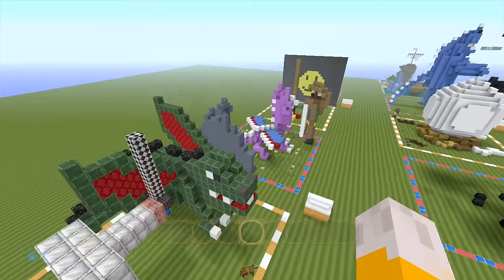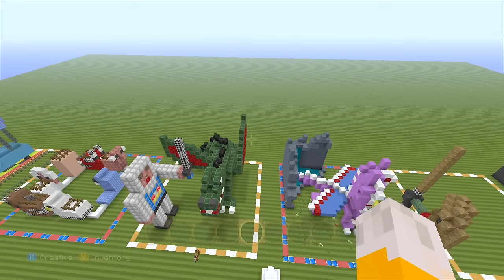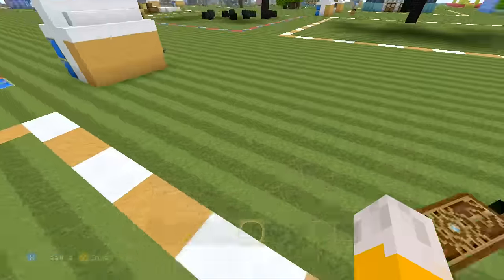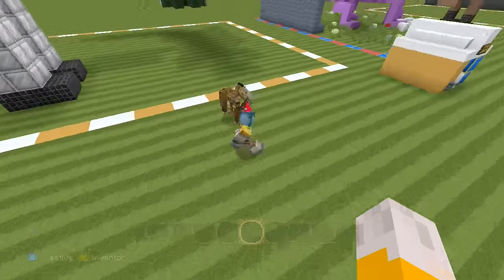The steampunk texture packs are fine when you're building in them, but when you're looking at things built not in them, things can look a little bit odd. Let's check out — oh, look at the horse! The horse is cool. Oh, I like that — he's got like a wonderful fancy harsh.